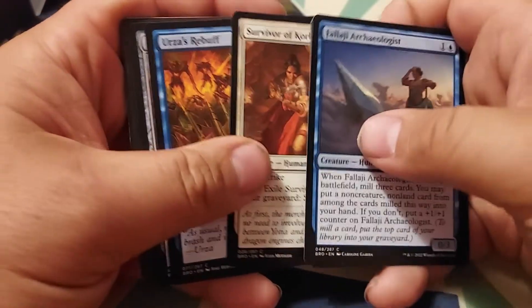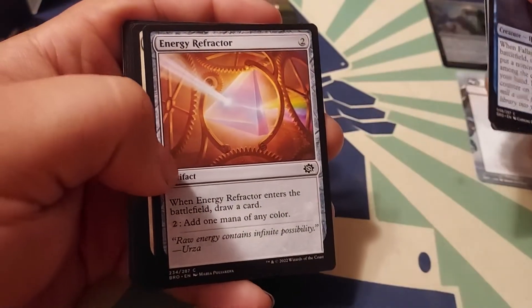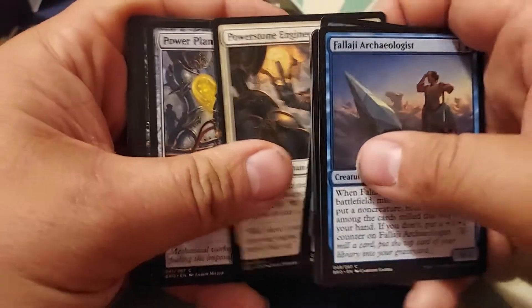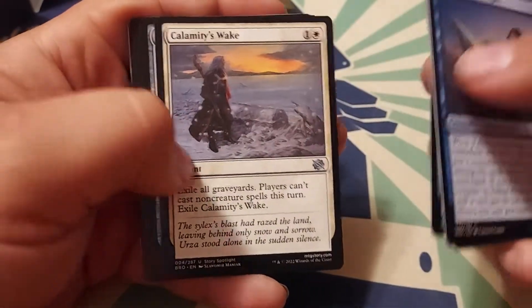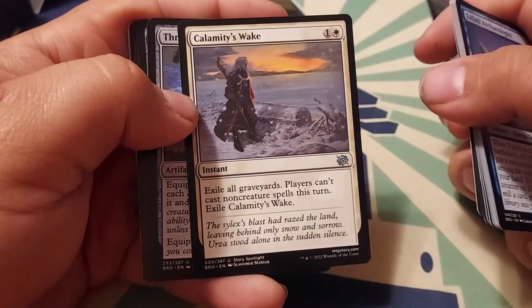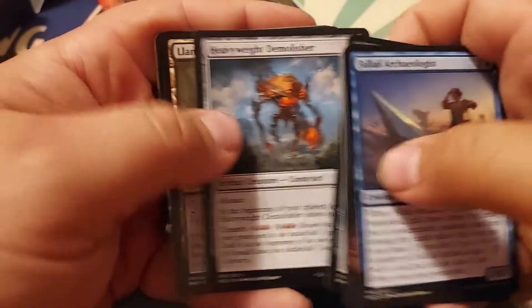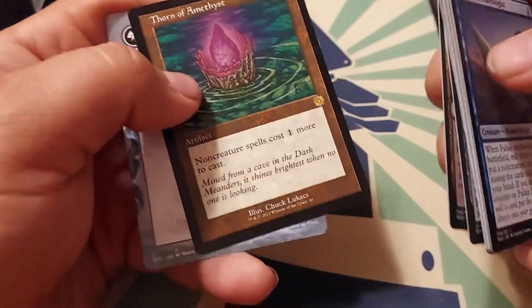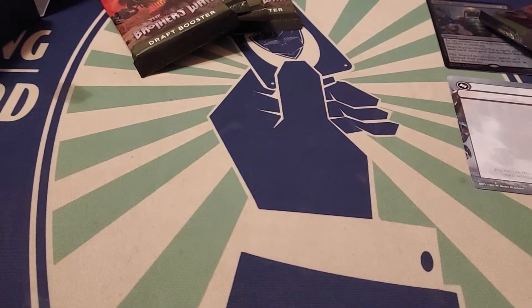I've heard some good things about this set and some bad things about this set, so we shall see. To do when there's a battlefield — draw a card, pay two. Dies top — Power Stone. Exile all gray rares — players can't cast non-creature spells this turn. Interesting. Power Shoot, Heavyweight Demolisher, Lanawar Waste, and a Thorn of the Animist — non-creature spells cost one more to cast, so probably a creature-heavy deck would play that.